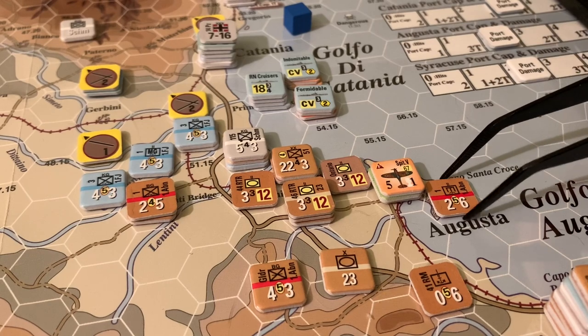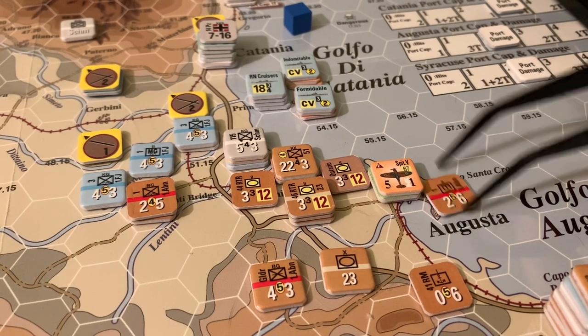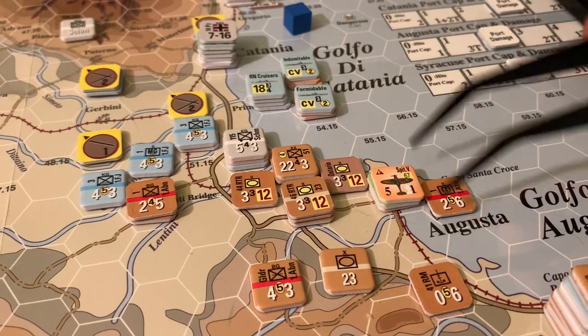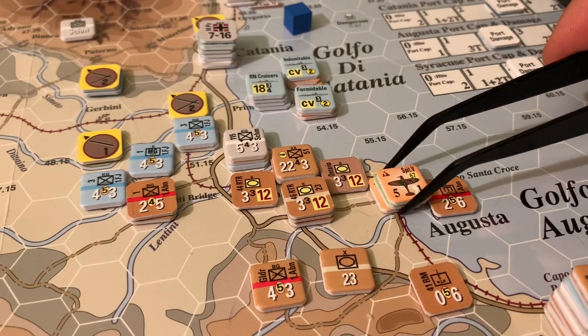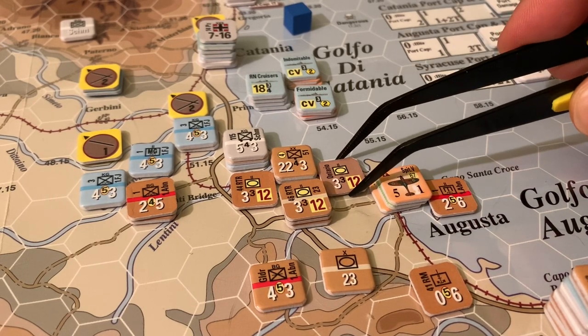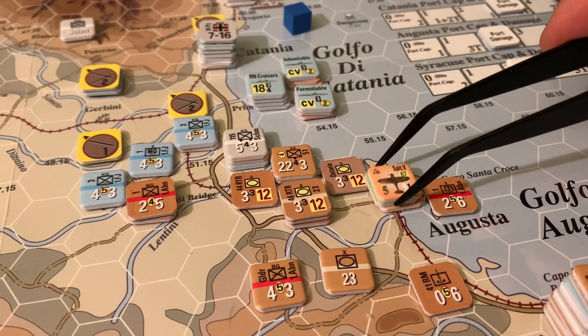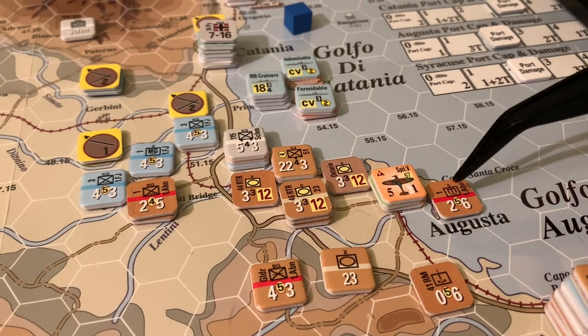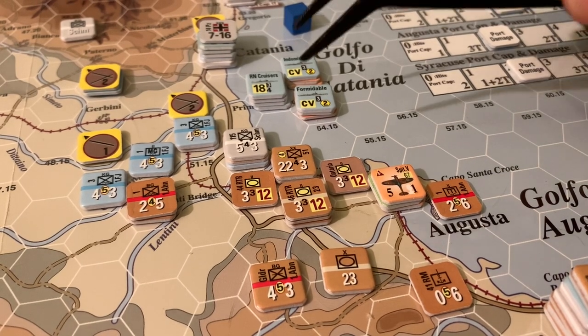What happened? The Allies ended up taking Augusta, which they desperately needed to do, but took some losses because the Italian coastal units inflicted a hit even though there was no defense supply. The first airborne engineers are in there and will start repairing that port next turn. But there were three separate surprise attacks on one hex with a German or Italian unit — three separate overruns, all with an advantage, and all three came back as defender surprise.